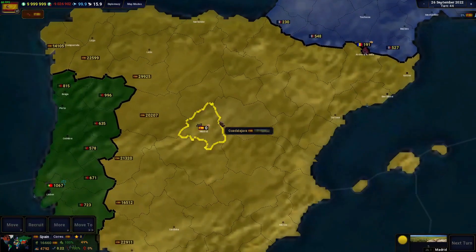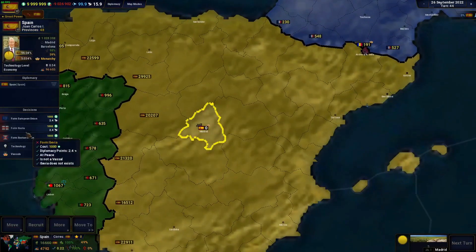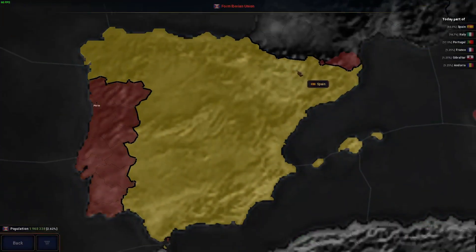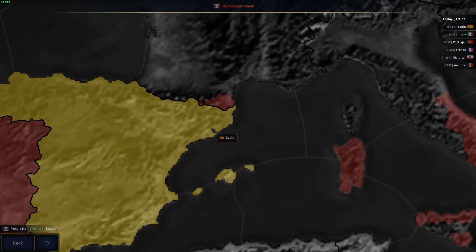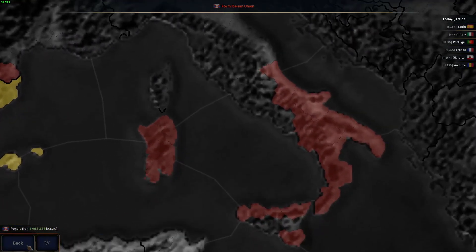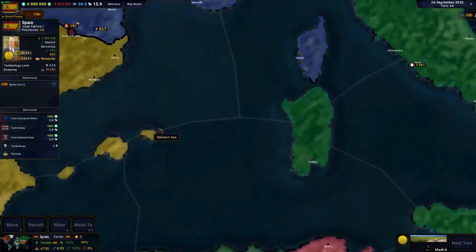What's up guys and welcome back to another video. Today's video we're gonna be forming the Iberian Union. We've done Iberia, so this time might as well do the Iberian Union, which means we're gonna need a little bit more land. This time we actually need a French province and we also need a lot of Italian lands. Oh boy, that's gonna be a problem.